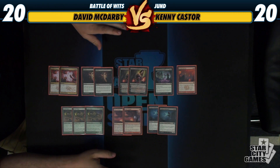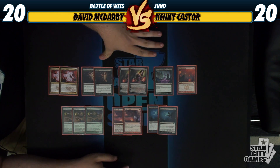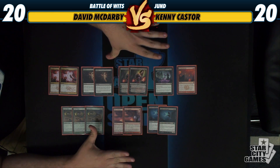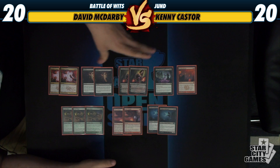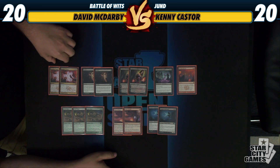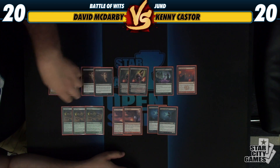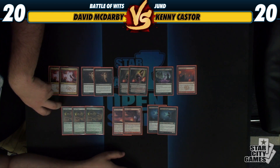Moving right along to the sideboard, I wanted to put a mix of spells in here that are good against the aggro matches as well as the control matches and the mid-range mirror matches. I have Slaughter Games for the Sphinx's Revelation decks, as well as Duress, where Liliana and Acidic Slime double up against them.